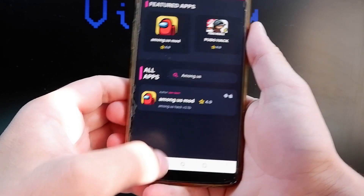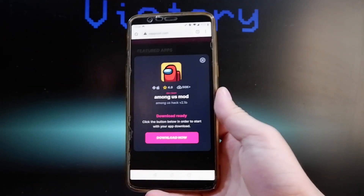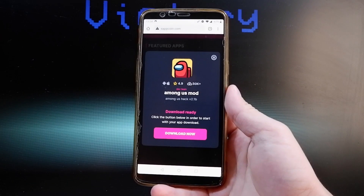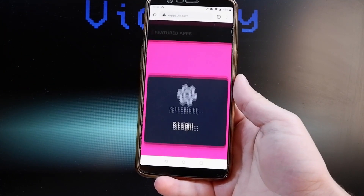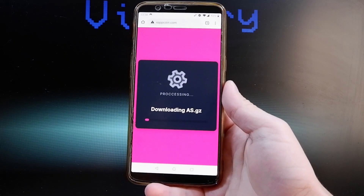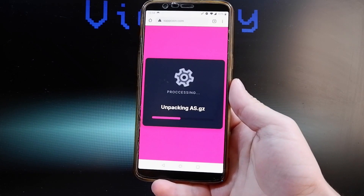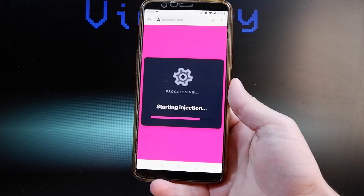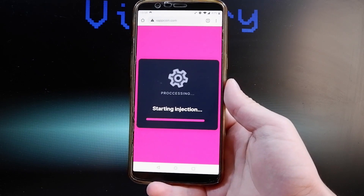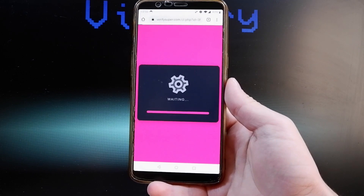It's gonna show up in the search results just like this. Once you find it, tap on it and that is going to send you to the injection page. Basically what this website does is it injects the modded version of the game on your phone. You need to tap on the Download Now button and then wait a few seconds for the files to be prepared. Then if you want the injection to be successful, you're going to need to complete a very short verification step where you need to verify your device, because this website wants to communicate with your device.